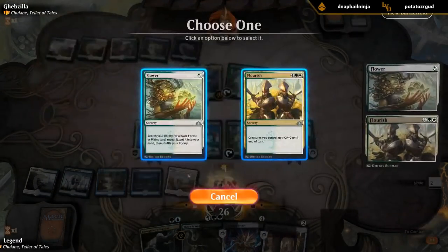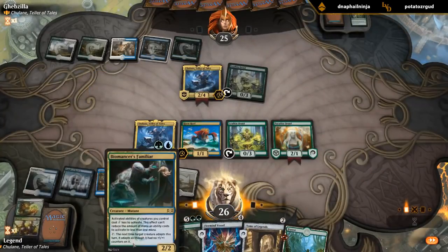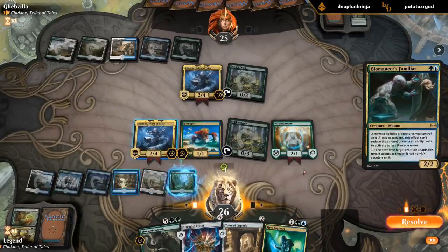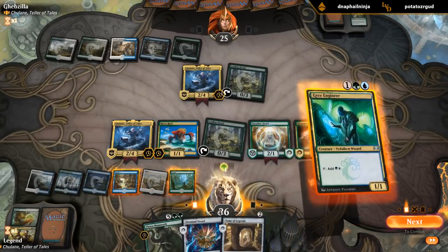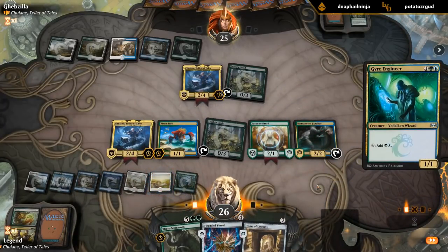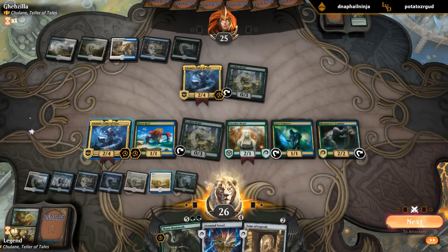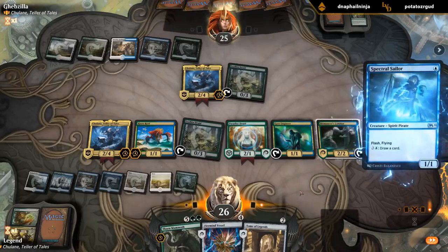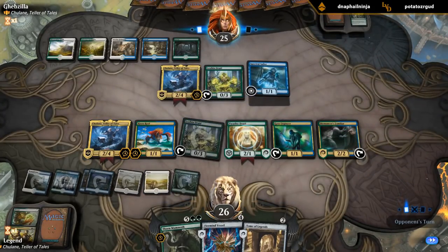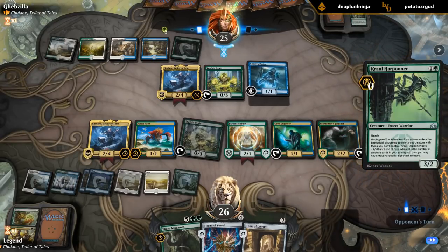I want to Flower for a land and then play Familiar so we get to ramp. We've got all the mana in the world here — hopefully we don't get Time Wiped. And then I can still activate Chulane thanks to the Familiar, so we're well and truly going off. Yeah, pretty good turn. Sailor at least means they probably don't have a Time Wipe coming up. End of turn I can bounce my Risen Reef back to hand — and then maybe Thorn Mammoth can take out Chulane. Harpooner too.